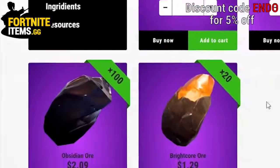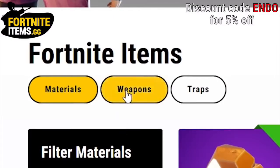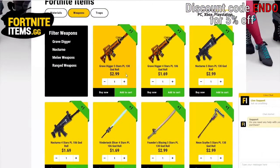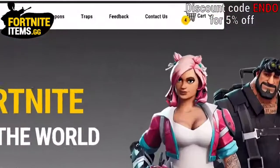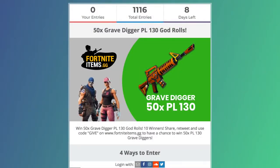They also have the lowest prices in the market. Make sure to use code ENDO — it doesn't matter if you do it in caps or not — just code ENDO when you buy for a discount. They're also doing a Gleam giveaway: 50 Grave Diggers, all maxed out in rolls and power level 130.